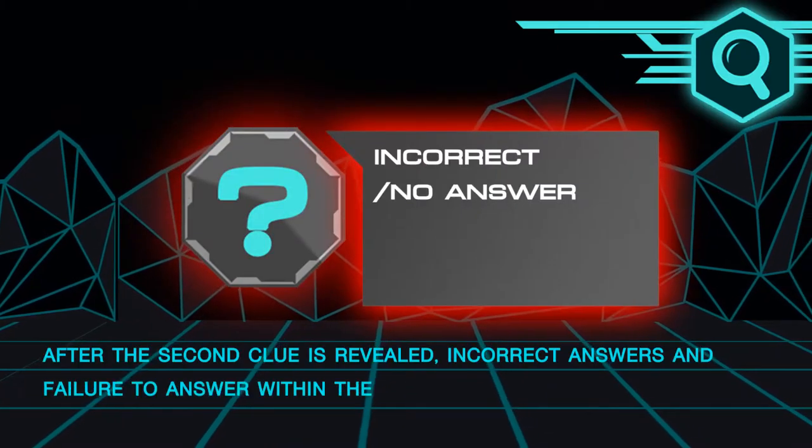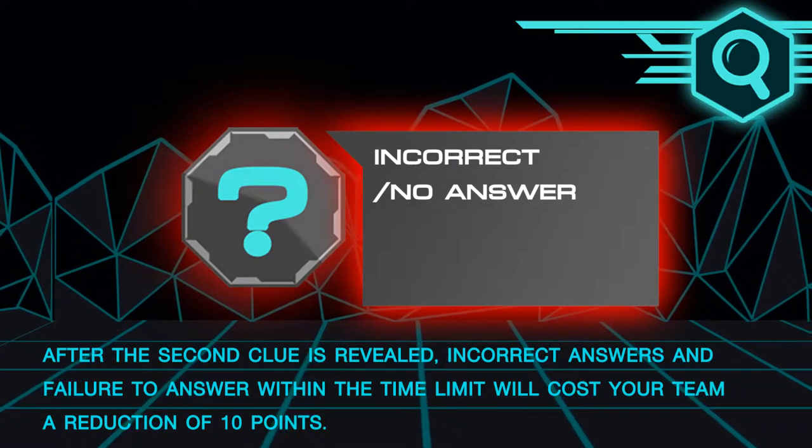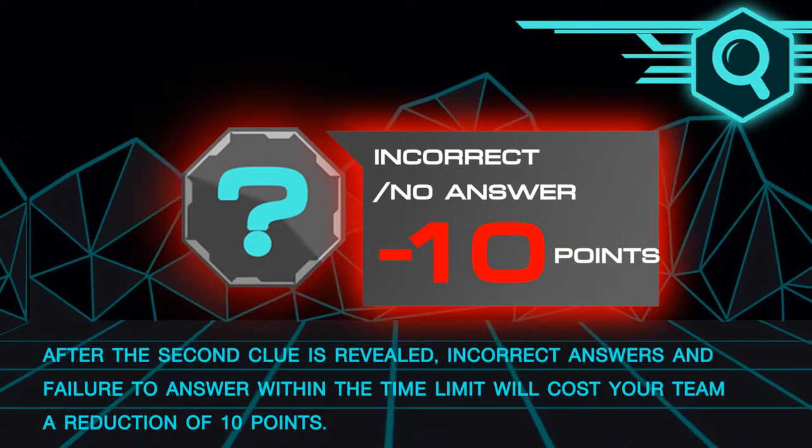After the second clue is reviewed, incorrect answers and failure to answer within the time limit will cost your team a deduction of 10 points.